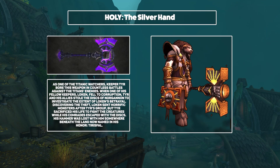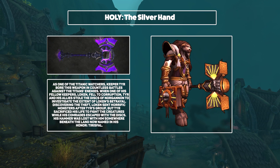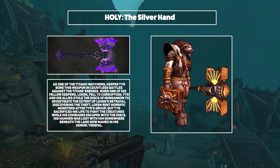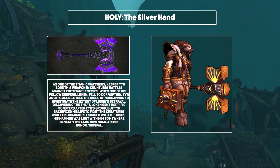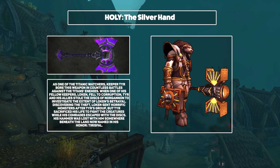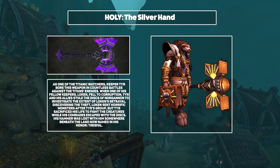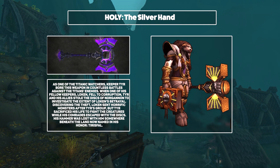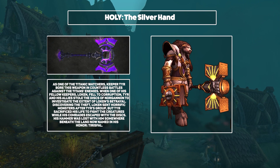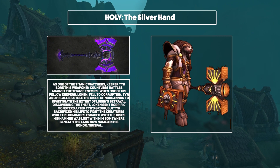Next up, Paladins, and I think Paladins overall have got a very strong showing. Holy are going to be using the Silver Hand, a weapon wielded by Tyr. According to the lore, Tyr died during a plot to expose Loken's treachery — that's new lore, and it's very strange they've unveiled the fact that Tyr is dead here on this website. But regardless, the weapon looks bloody fantastic, especially the regular version which just screams Paladin. Being a Holy Paladin you're not going to be hitting much with it, but it absolutely looks brilliant, and I'm a little bit more interested to level my Paladin up now.